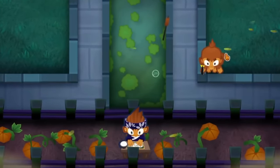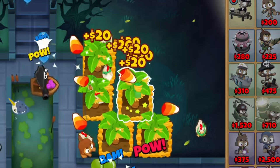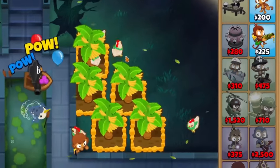You'll want to place Benjamin down as early as you can. Once that's done, we'll get a banana farm and upgrade it to a 2-0-0. Repeat this step until you have 5 or 6 of these farms down.